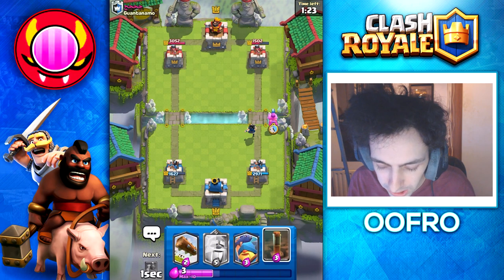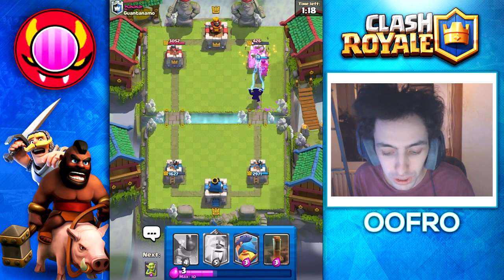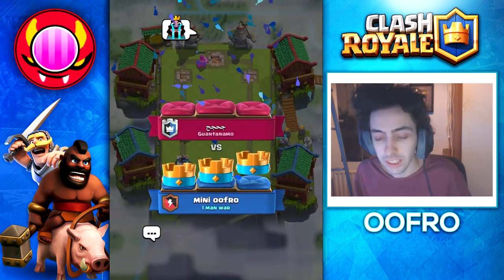We are going to Ram Rider here and throw a Prediction Log. He has Skarmy — really nice Prediction Log there. Just outplaying our opponent, and that's the Tower taken. But that's a 3-crown. Good game. This deck is just overpowered.